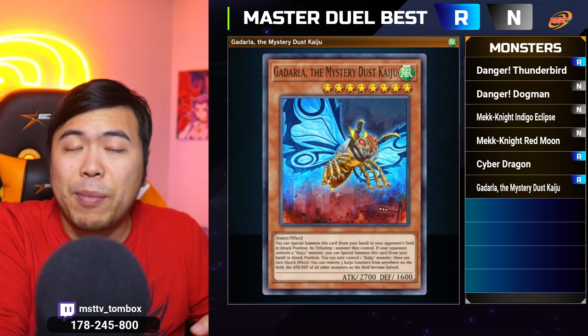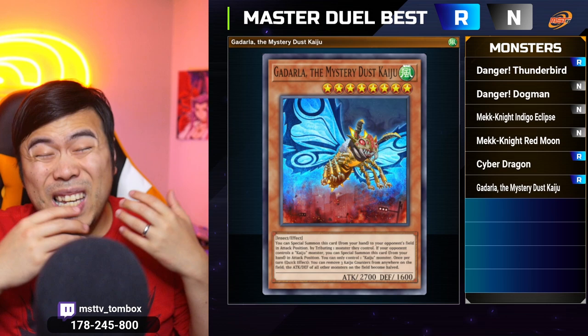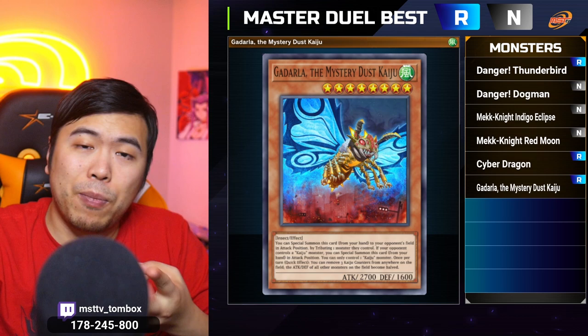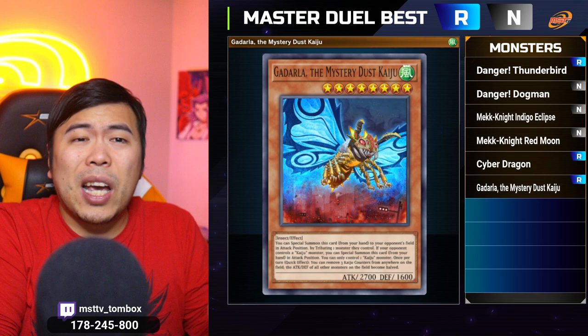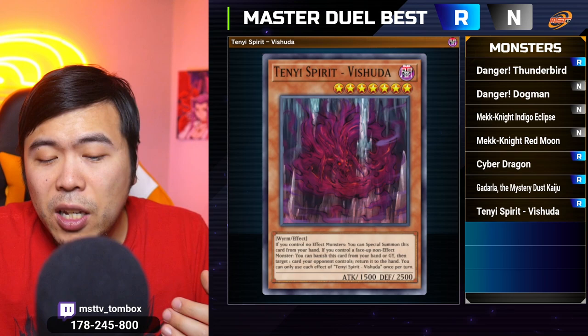Monster number six is Ghadala, the Mystery Dust Kaiju. If you have a problem against big herald monsters — monsters that are unaffected by everything — consider using this over the Imperm. You can break the board using this, whereas an Imperm in hand or one that's ineffective won't be as good. If you're going second, I'd rather have this over an Imperm any day. You can get rid of Held of Ultimateness, the Barrier Statue, the Final Arrival Cyber — which is unaffected by everything — and even Sky Striker have a problem eating a Kaiju because their entire back row gets turned off.